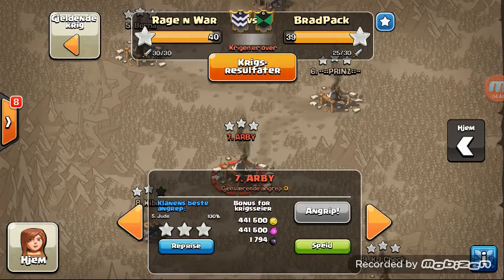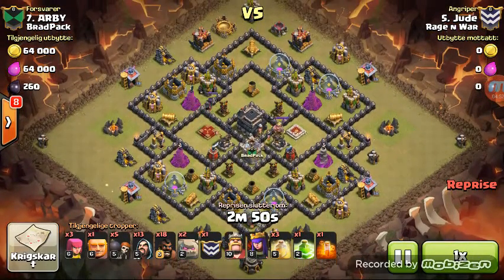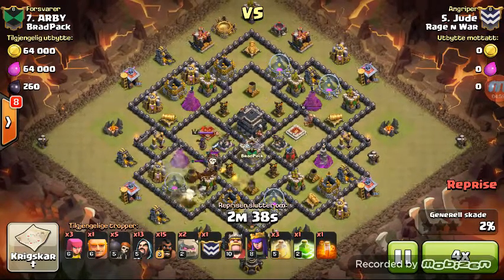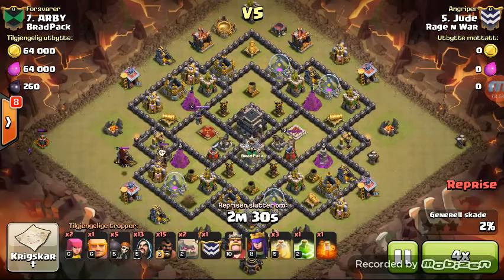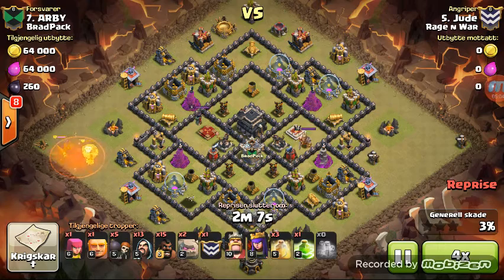Let's go ahead and take a look at the next attack in the Rage and War Top 4, and it's going to be from none other than Jude. This is going to be a GoHo as well, and I think this is a cleanup attack, so he knew where all the bombs were. He's going to go ahead and lure that clan castle first, take it to the corner. He doesn't want to deal with that with his kill squad, so he takes care of it beforehand - that's about a minute-long process.